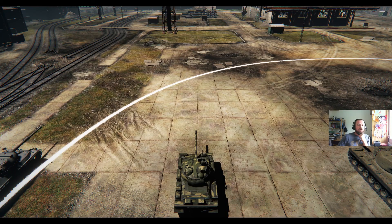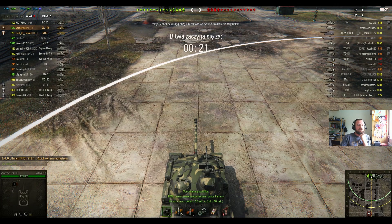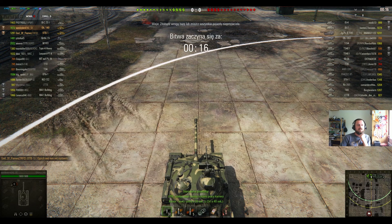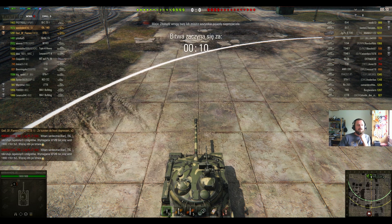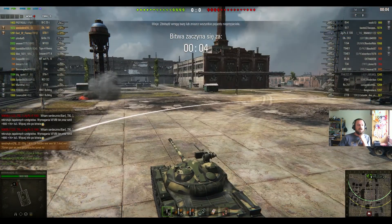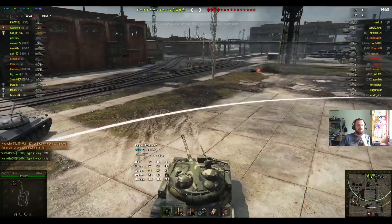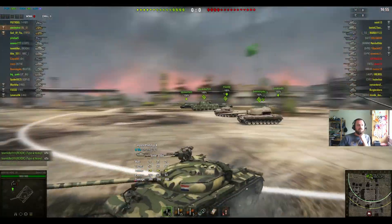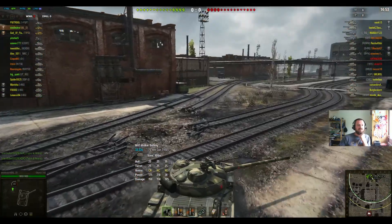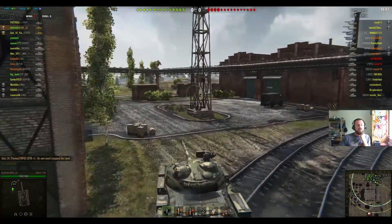The game begins. As we've seen, there is a 60% chance to win, but that's just statistics — it doesn't have to happen and doesn't mean it will happen. It all depends on how our team will play and how we will play with them. We have the Russian medium tank Object 140, which some say is the best medium tank at tier 10 in this game without auto reload.